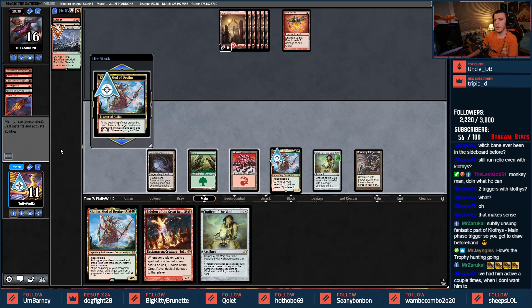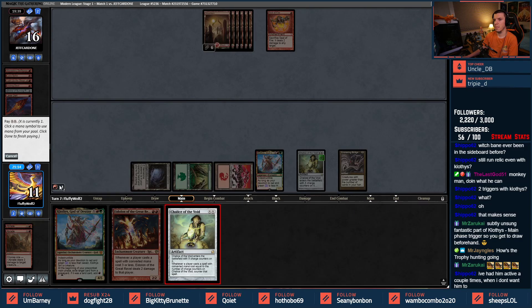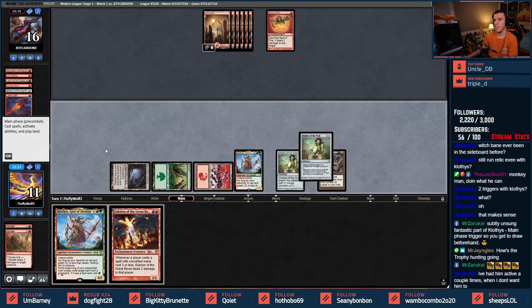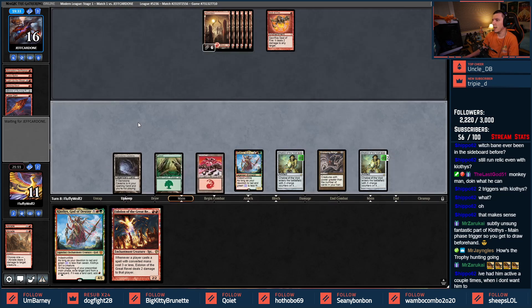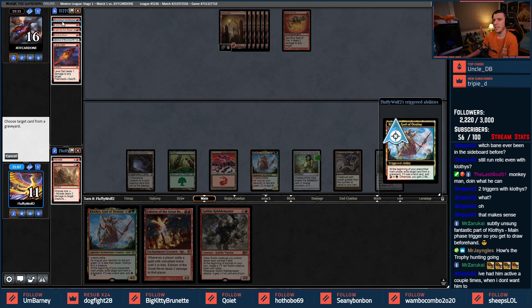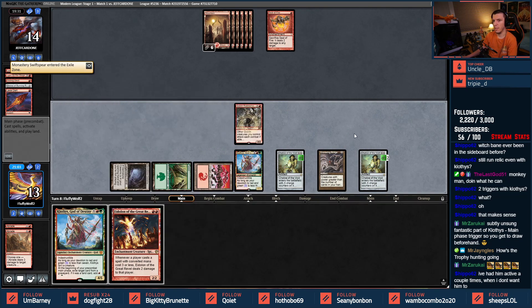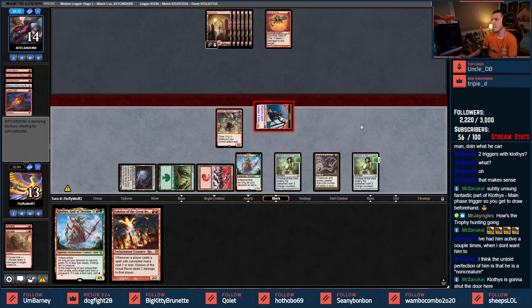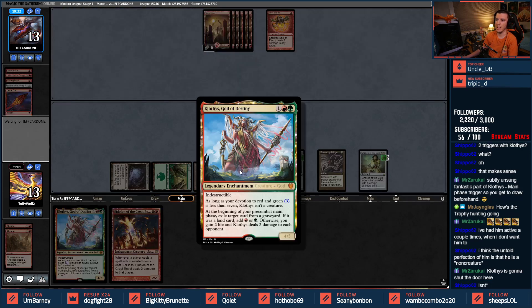Let's ramp, let's try to put a Chalice on two — there, that looks good, now I can win the game. Eat this — now I'll play Rabble Master, now I have a clock, in for damage. Rabble Master is because they didn't use Seal of Fire there. God of Destiny is keeping this game alive — hardcore.